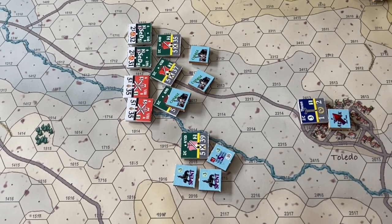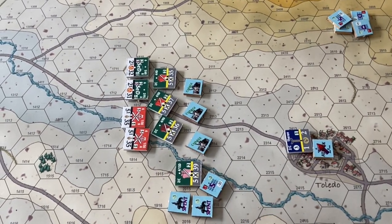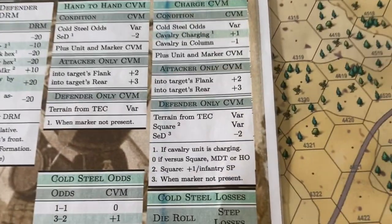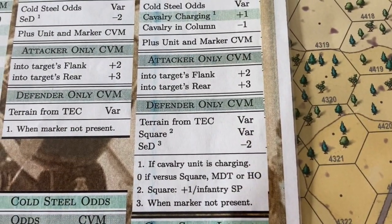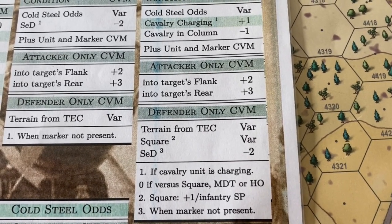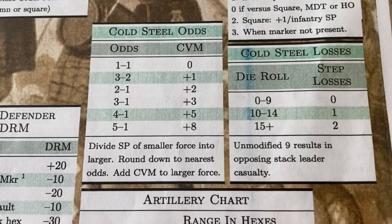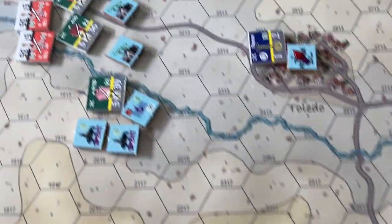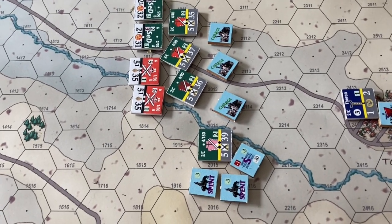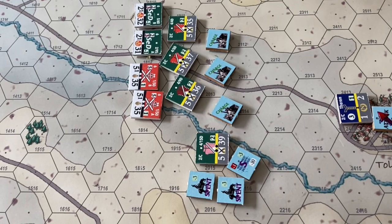The next step is cold steel combat, conducted just like during assaults. The cavalry will have two for their close combat value modifier; the British will have one. The French get to add one for charging cavalry, but being in column is minus one, so that evens out. At cold steel odds of one to one there's no modifier, giving a two versus one final combat value — not really very good. You hope to have the enemy in disorder before you charge to get some benefits.